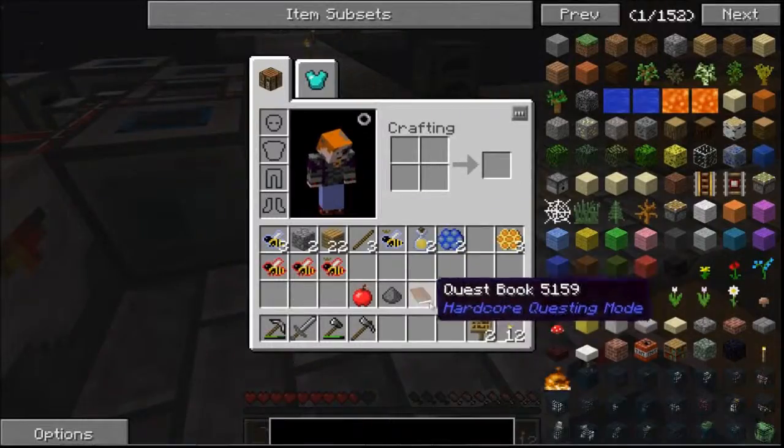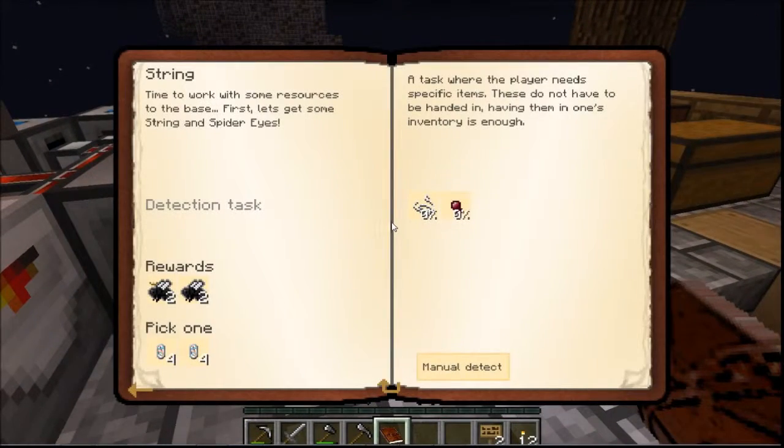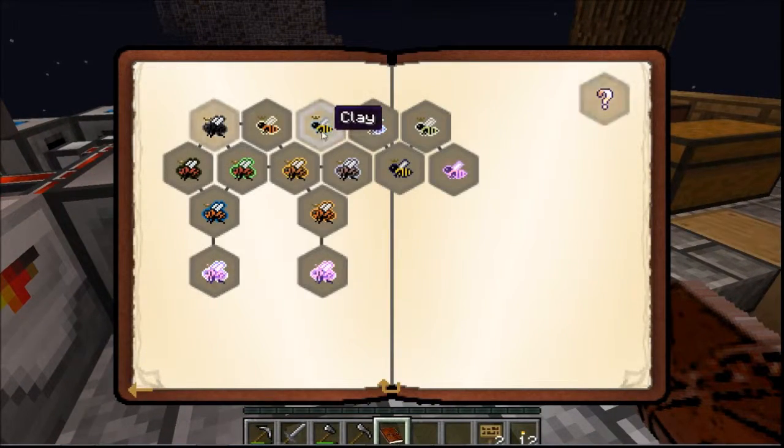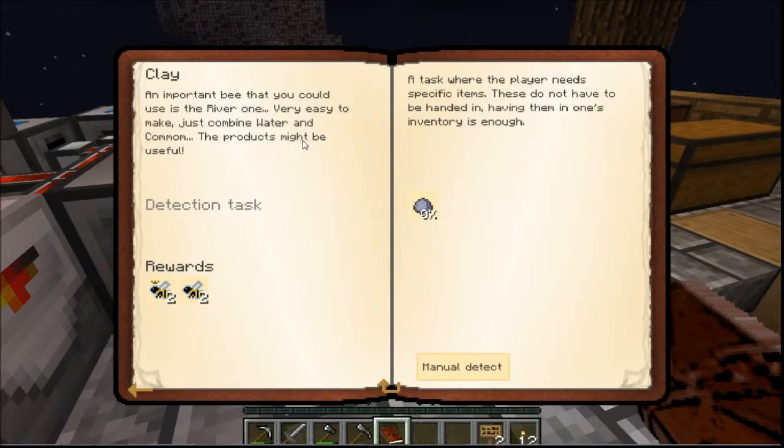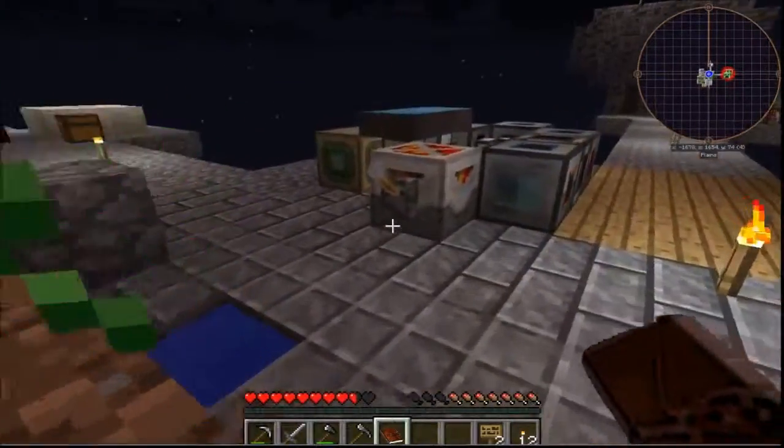So what did the book say again? Water and Common. I was trying to make it a drone, wasn't I? Ok, well anyway I can just try this anyway.